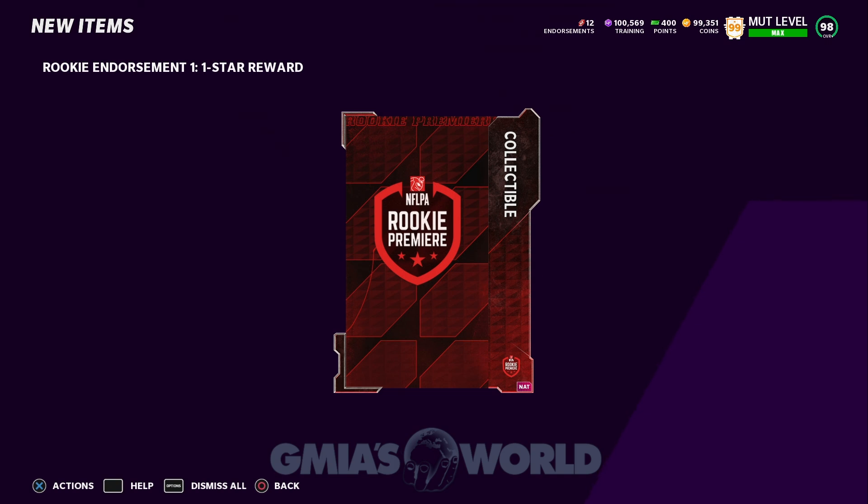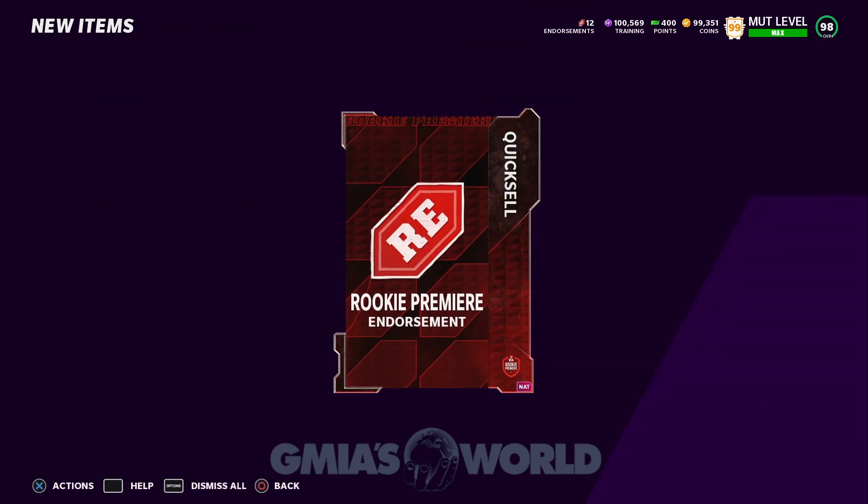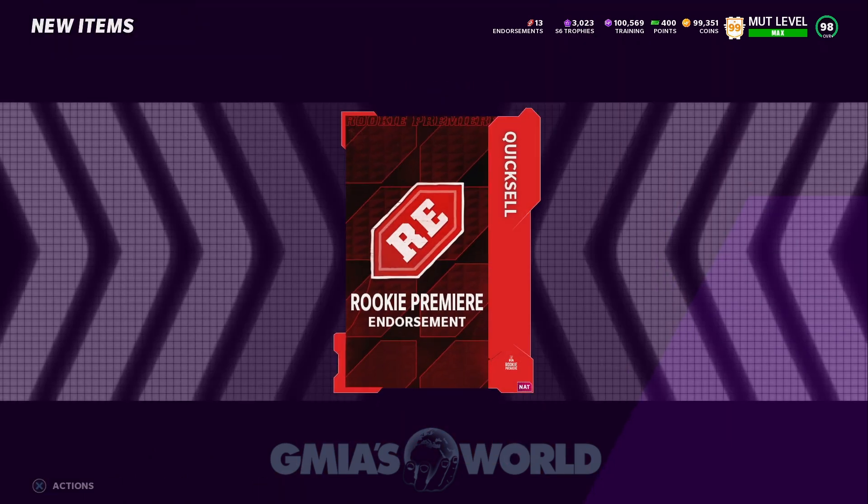These collectibles that I've earned — you see in the top left, Rookie Endorsement — that is separate, like I said earlier, from the Rookie Premier challenges. I'm going to show you: I've got like 12 of them right now for free. So that's two, this is going to be three. We got a Rookie Premier endorsement — that's nice. Another Rookie Premier endorsement just came up. Keep giving it to me then, EA.